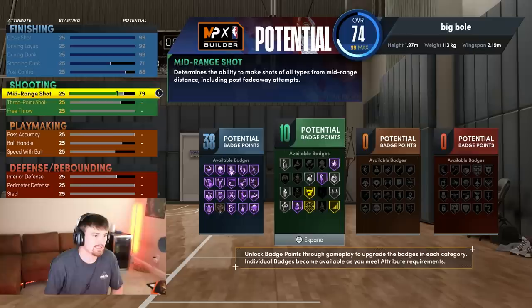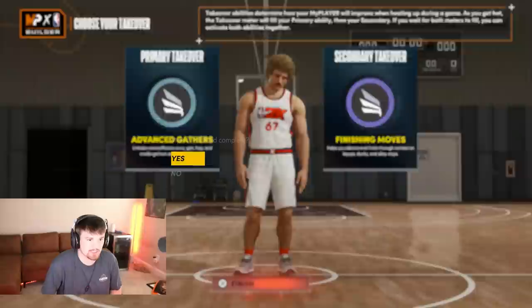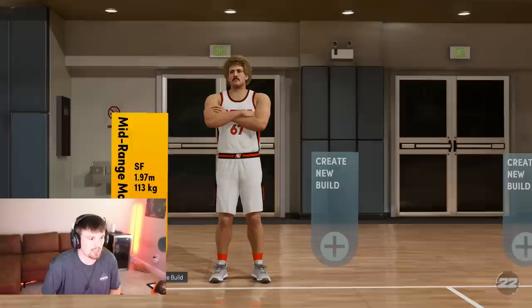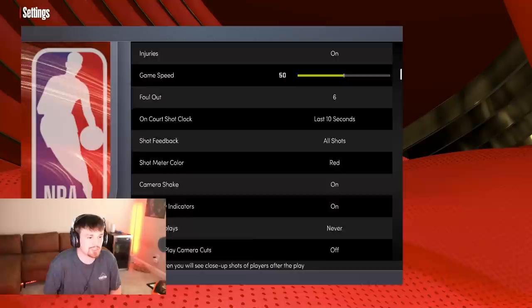Go ahead and continue. Right now you can literally just max out the attributes — it doesn't matter. You just want to get the build to a 99 overall. The primary and secondary takeover literally don't matter, put whatever you want. Click finish, click yes, and once the build name shows up, go down and click edit build. Once you're back in the editor, click circle or B — whatever console you're on — back out to the main menu and go to the settings options.